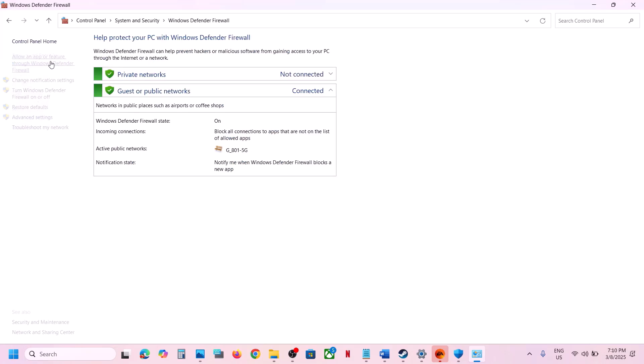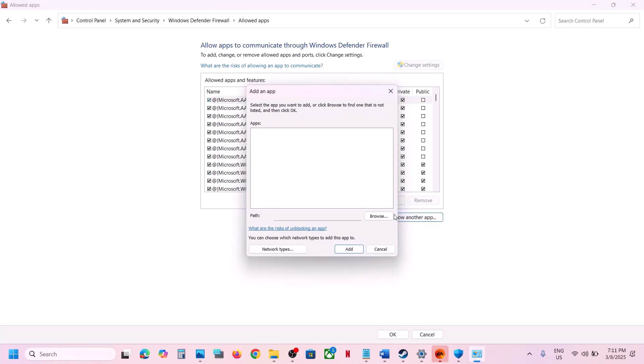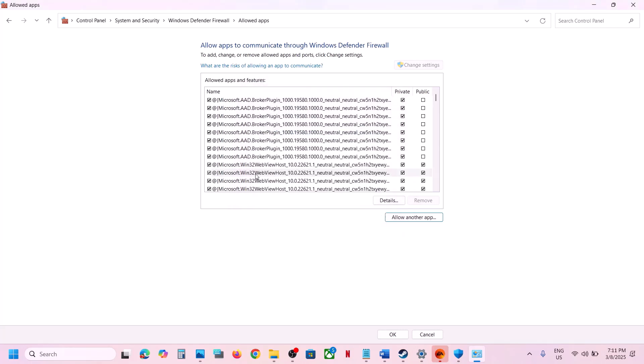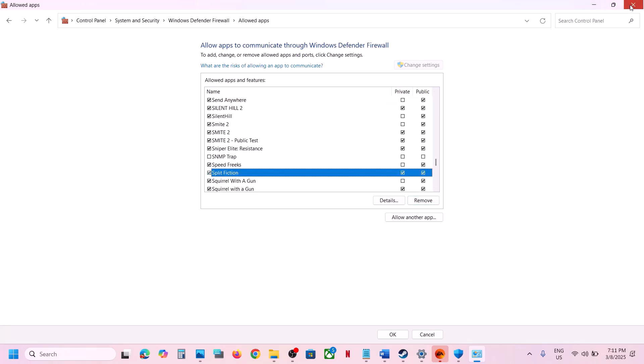Then open the Control Panel, go to System and Security, then Windows Defender Firewall. Click Allow an App or Feature Through Windows Defender Firewall, click Change Settings, then Allow Another App. Click Browse, go to the game installation folder, select the game exe file, click Open, click Add, and once the game is added, launch the game and check.